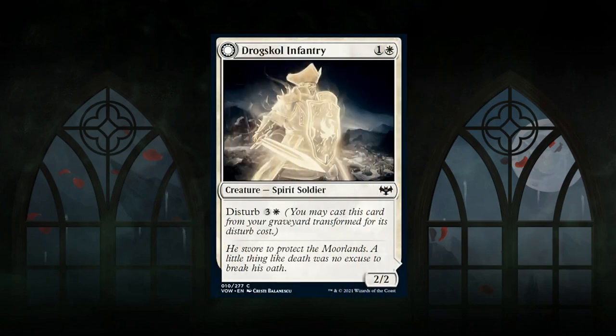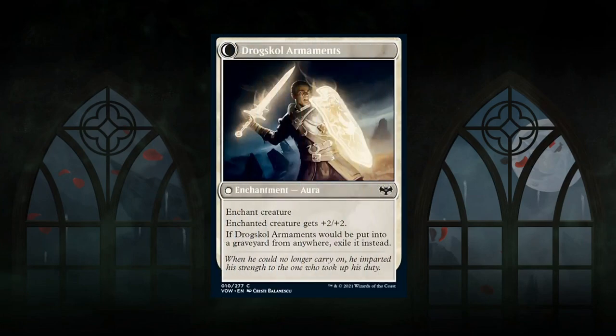Next is Drogskol Infantry — a 2-mana 2/2 spirit soldier at common. A nice bear early, and then it disturbs for 4 mana transforming into an aura that gives the enchanted creature plus 2/plus 2. By itself a 4-mana enchantment giving plus 2/plus 2 wouldn't make the cut, but incidentally ending up in your graveyard and having access to it is a nice effect. A very solid common — gets a C+.